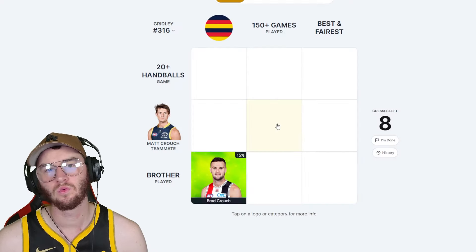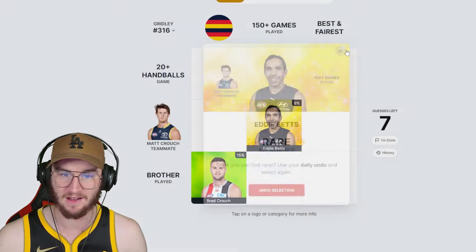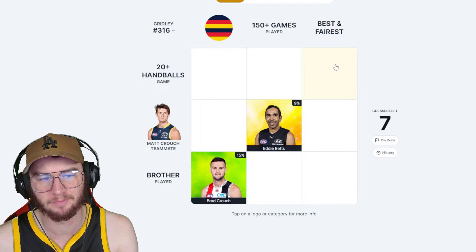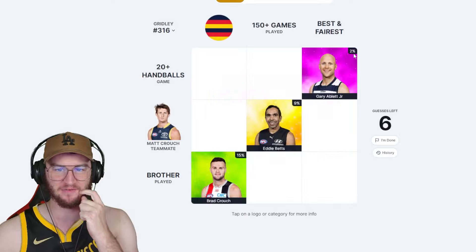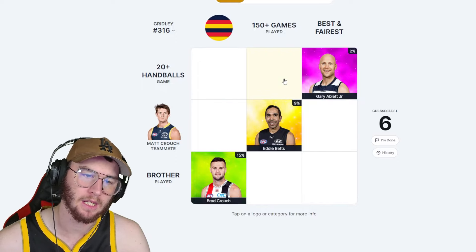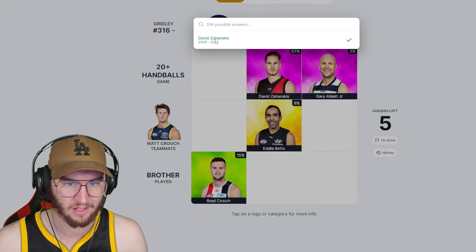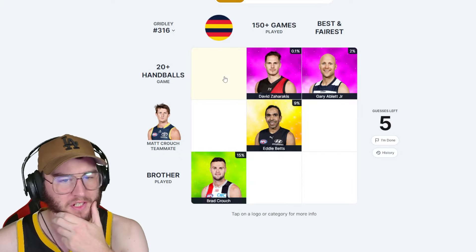Brad Crouch - hey, I felt smart! 150-plus games played, also Matt Crouch's teammate - there's so many tough ones here. Eddie Betts - I'm going to do it. He's rare at 9.2, we'll take that. I don't want to overdo it with this one because I've got limited guesses. My mind goes to Gary Ablett but I want to think of someone else - actually, screw it, we're going Gary Ablett Jr. Yes! We got a 1.5 - nice. I didn't think Gary would be selected so little. 150-plus games played with 20-plus handballs - David Zahirakis maybe. Oh, 0.1%! Are you serious?! Yeah baby, let's go!